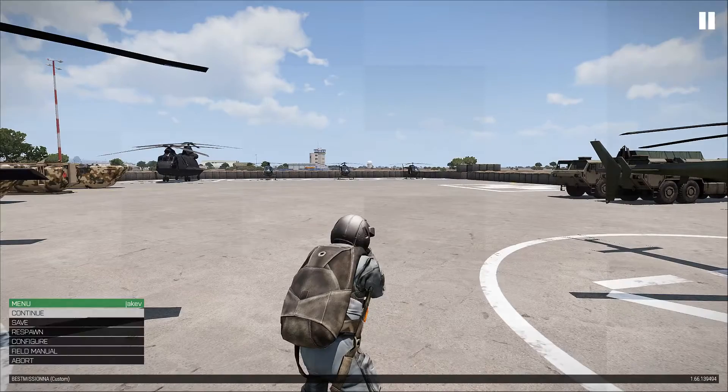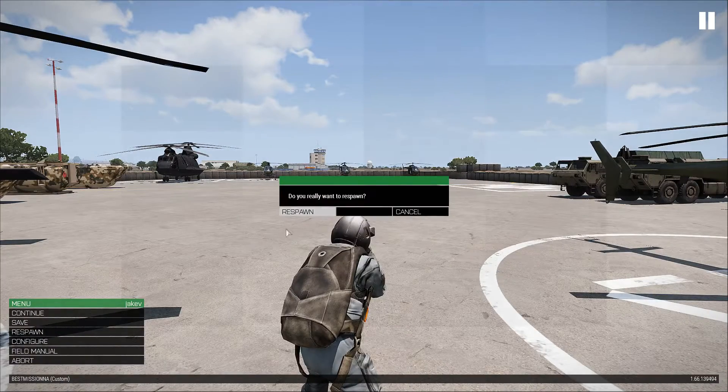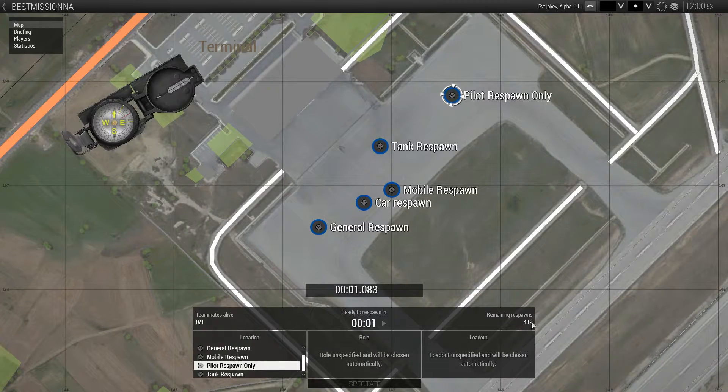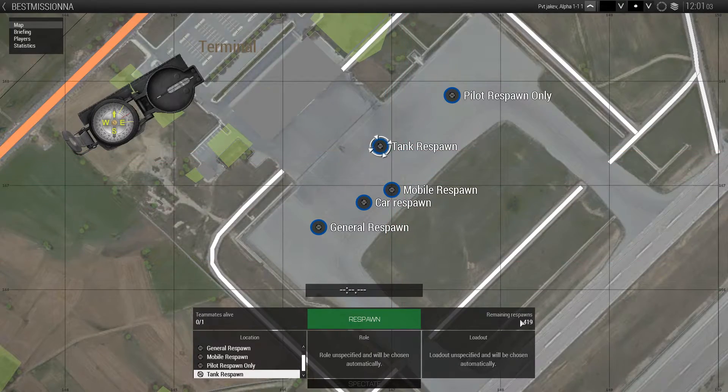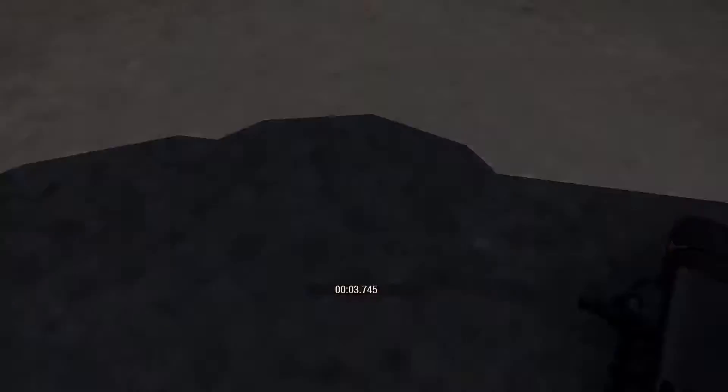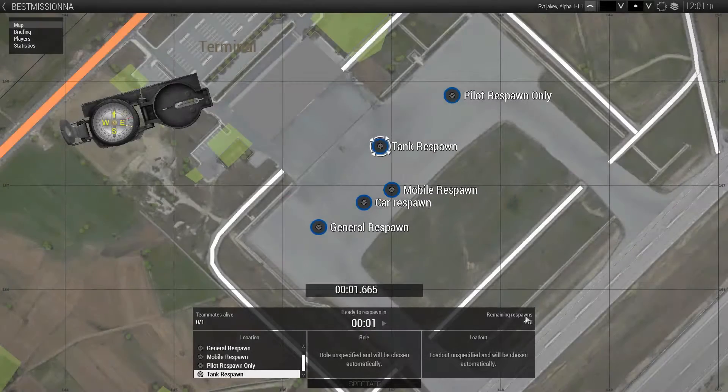Keep note: we have 120 tickets total. So if I go ahead and kill myself, you can see now we have 419 tickets remaining — meaning 419 more deaths or suicides is going to make the game end in the Op 4 win, because we are on Blue 4. I'll demonstrate that again — 419 tickets, I kill myself, and we should have 418. 418 tickets.